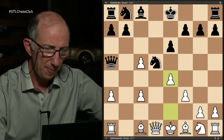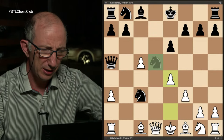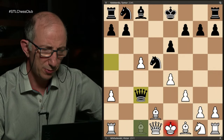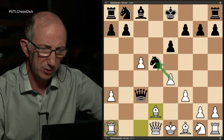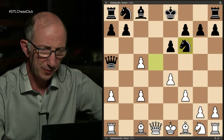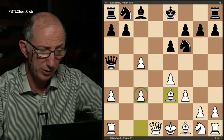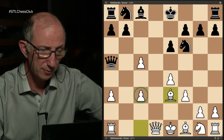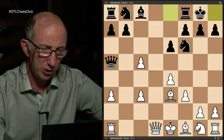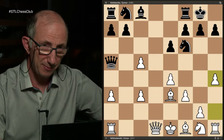e4, Black plays Nf6 — that's one of the possible retreats of the knight. Taking on c3 is not a good idea because of Qd2 followed by Bb2. Taking with the queen is just impossible in view of Bd2 — the rook is protected and Black loses the knight. So Black played Nf6. White protects the c5 pawn with Be3 — this pawn is more important than the c3 pawn. Now Black castled, and the idea I prepared is even less popular than in the first game, but the move is the same: h4.